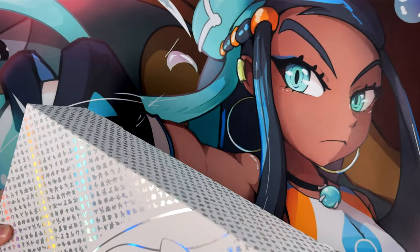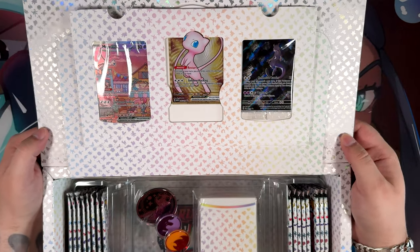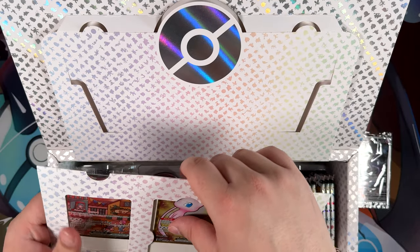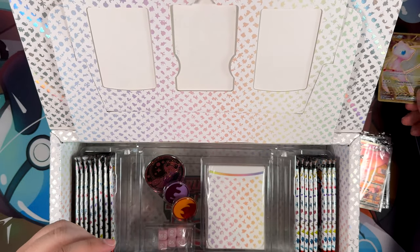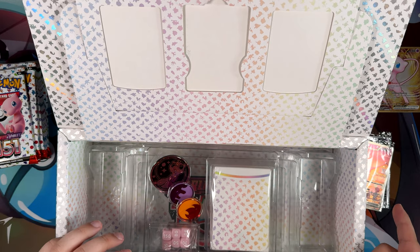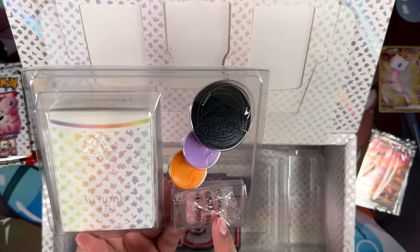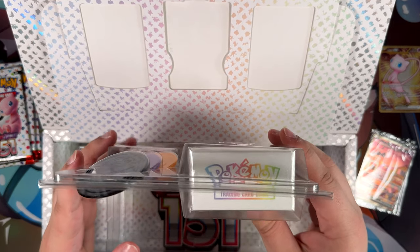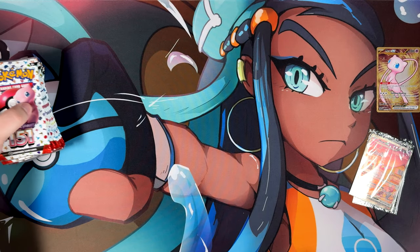This one doesn't feel as premium as the Charizard Ultra Premium Collection, though I do have to admit the presentation of the promos is top-notch — way better than the Charizard Ultra Premium Collection. We have the metal card, some dice, two markers — the poison and the burn — this lovely Mew coin, a booster box which does seem on the small side, and a cool playmat. That's basically all you get from this Pokémon 151 Ultra Premium Collection.